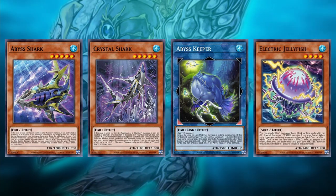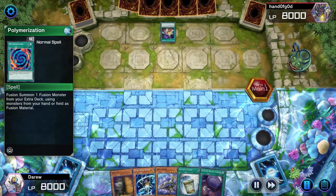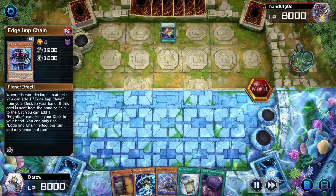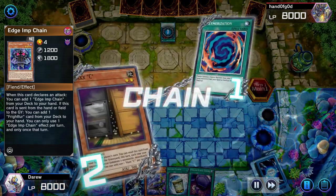All these new cards from Cosmic Ocean add a variety of new combo lines and new ways to bait hand traps. Here are some replays to show off these new combos using a Celacanth deck. In this first replay, we're up against Branded Despia. They use their Polymerization and we chain Maxi C.